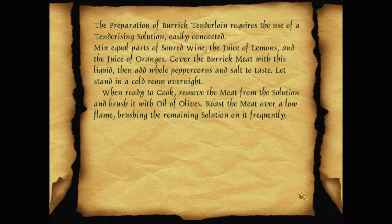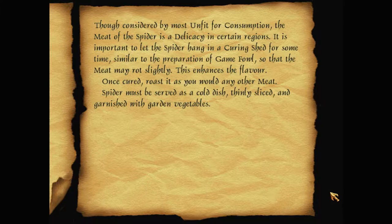Well that's their medieval burger recipe. The preparation of barrack tenderloin requires the use of a tenderizing solution — mix equal parts of soured wine, the juice of lemons and the juice of oranges, cover the barrack meat with this liquid then add whole peppercorns and salt to taste, let stand in a cold room overnight. When ready to cook, remove the meat from the solution and brush it with the oil of olives, roast the meat over a low flame. Though considered by most unfit for consumption, the meat of the spider is a delicacy in certain regions — let the spider hang in a curing shed so that the meat may rot slightly; this enhances the flavour. Once cured, roast it as you would any other meat. Spider must be served as a cold dish, thinly sliced and garnished with garden vegetables.